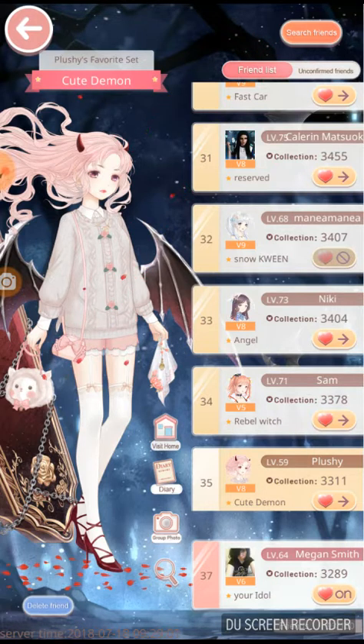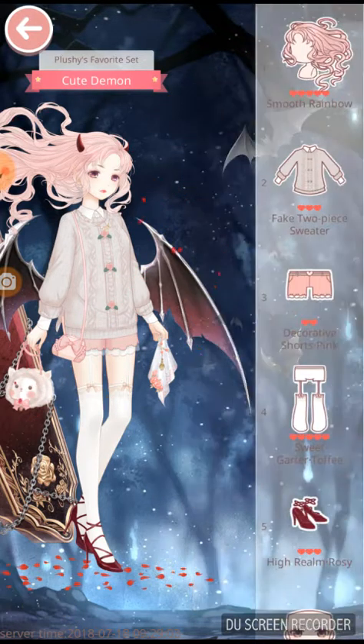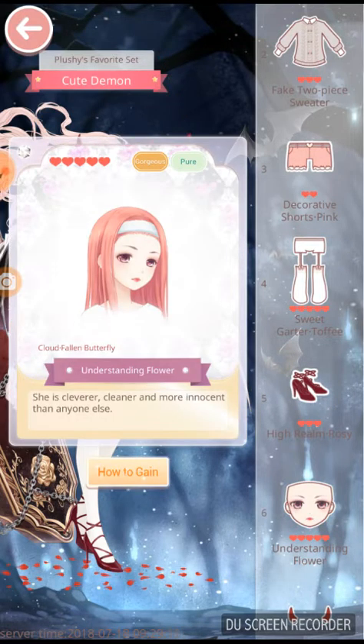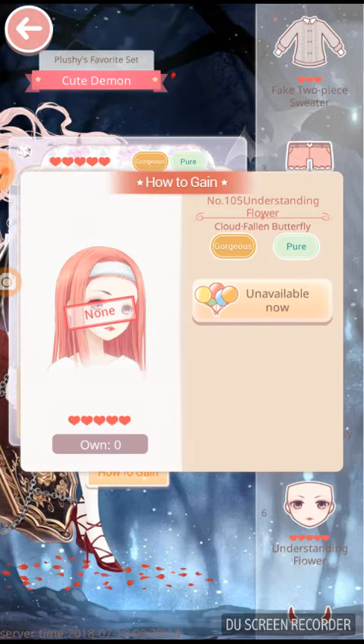Sam, rebel witch — that face! I like how cheeky she looks, she looks amazing. Great job Nick. Sam — whoops — plushy cute demon, she is very cute indeed. Which did you get her face from anyway? I'm kind of curious. Understanding Flower — is that the recharge suit with the ghost gathering or no?